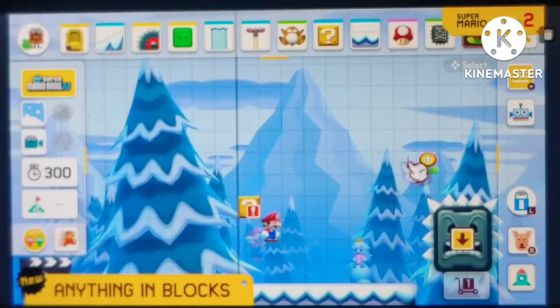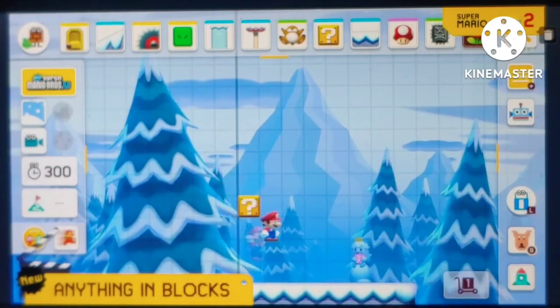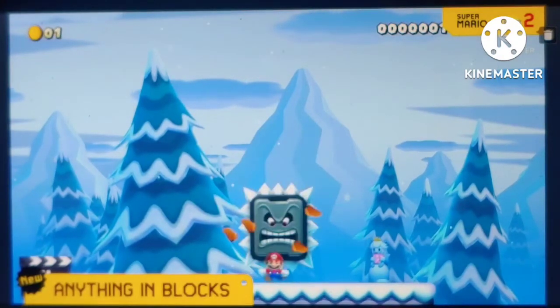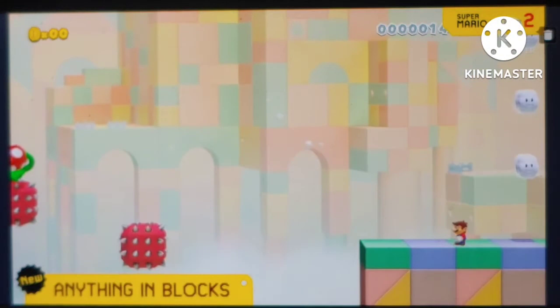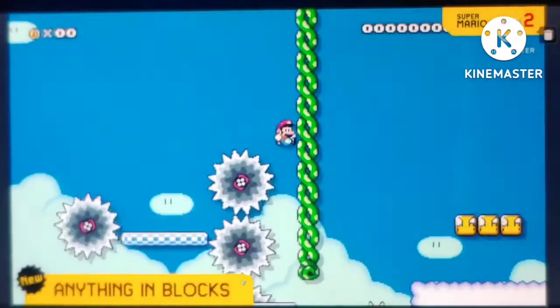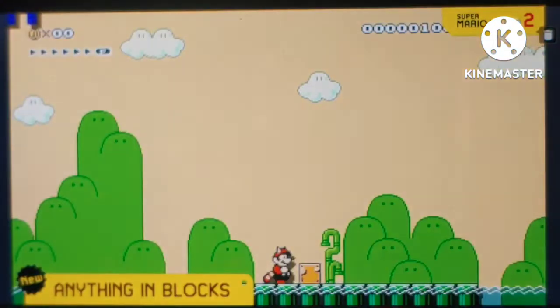We know you're tired of only being able to put items and load enemies in blocks, so now you can put absolutely anything inside of them! Now you can finally make that hilarious troll level where every block has a big Bowser in it! And who wouldn't love to play a level with no flag at the end, only to find out that it's in a hidden block! Need a checkpoint? Maybe you'll get lucky and find one in a block! You can even make blocks that spit out other blocks! It doesn't make sense, but it doesn't have to!